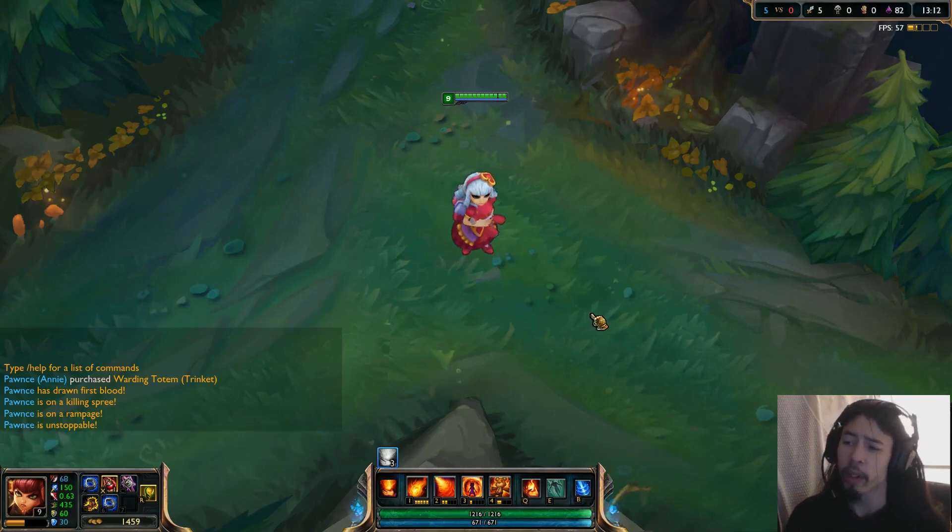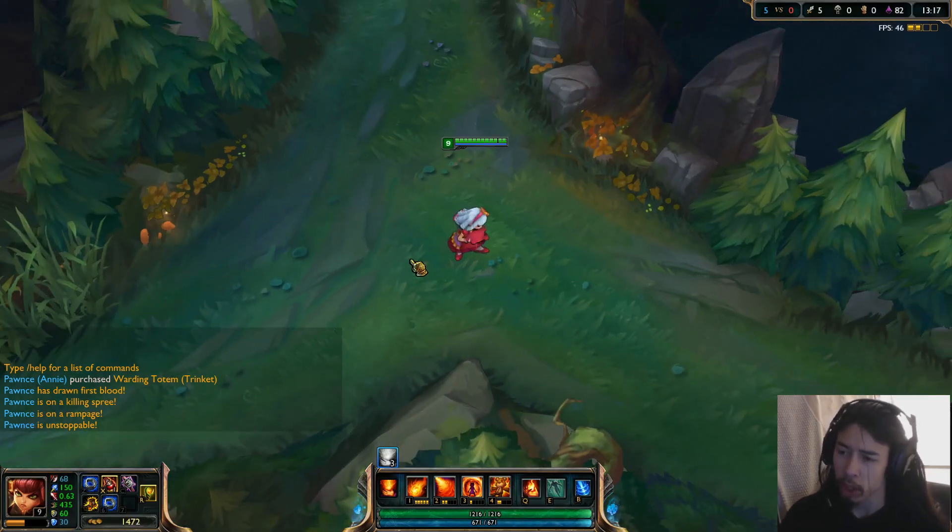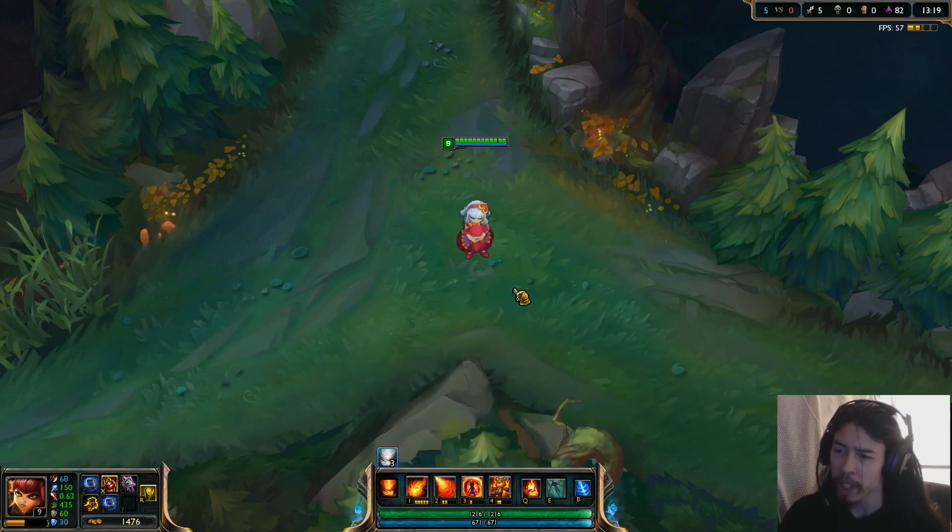So of course, given that it's a 750 RP skin, there's not a whole lot new to it. But you do get a new model, a new Tibbers model, for the very cheap tier skin. So let's just go through the basic abilities.